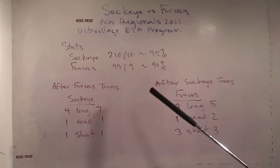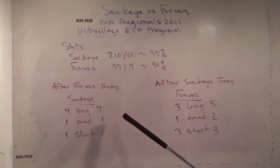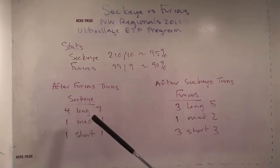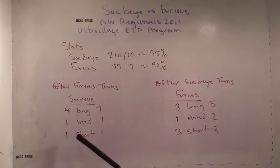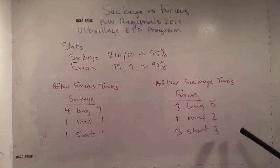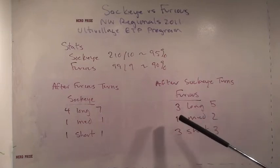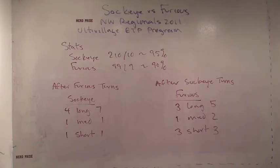After Furious turns, Sockeye has a long field seven times and converts four, a medium field one time and converts one, a short field once and converts once. After the 10 Sockeye turns, Furious has a long field five times and converts three, a medium field twice converting once, and a short field three times converting all three times.